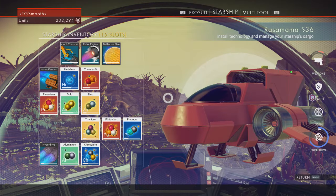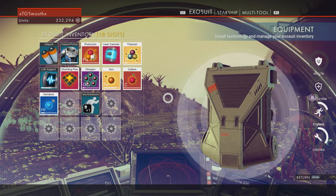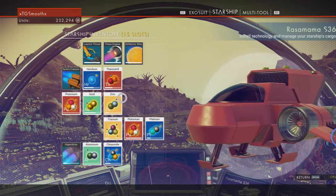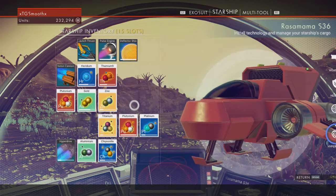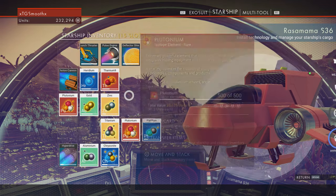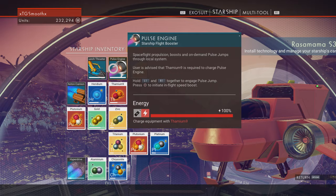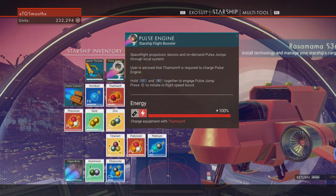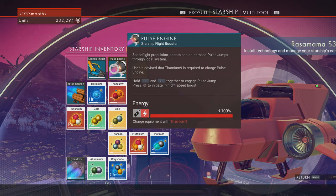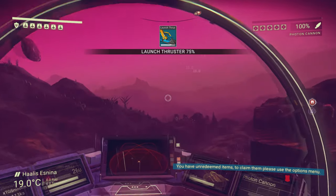We're back in the ship. Tip number three: in your starship inventory, and once your exosuit is upgraded to carry more, I would keep Thamium — I'm not sure how to say it — and plutonium. This will allow you to keep recharging your launch thruster and your pulse engine. You'll need plutonium more for intergalaxy travel.